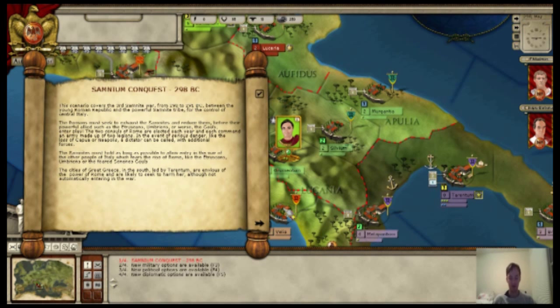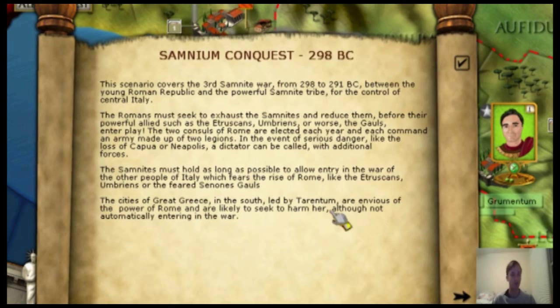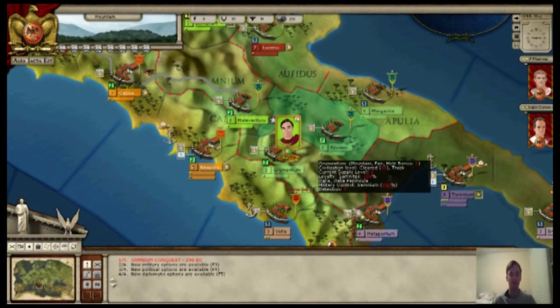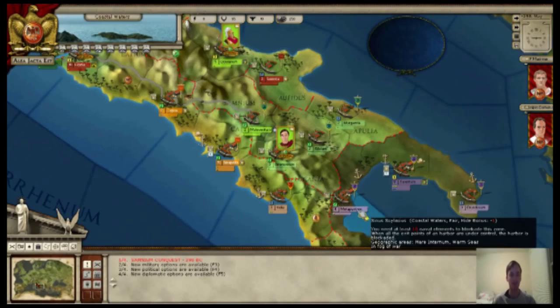Welcome to Birth of Rome, the new HUD game based on the Yacht-to-S series. Birth of Rome has six scenarios that focus on the struggle of Rome as an early republic against many famous and not-so-famous historical wars. Of course, the Punic Wars will be an option, but in today's video I'm going to introduce you to the game and show you using the third Samnite War.